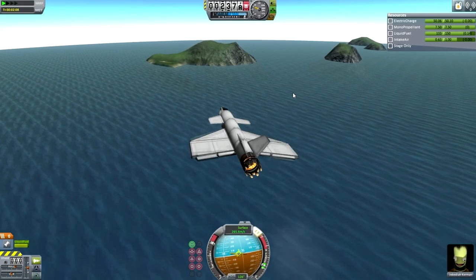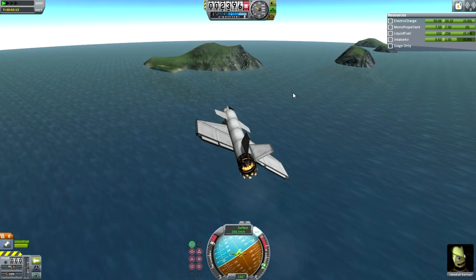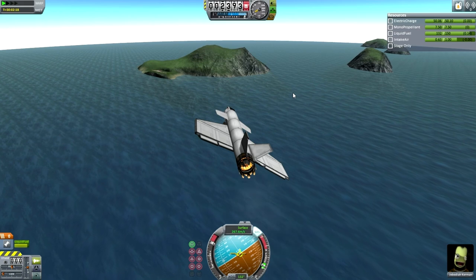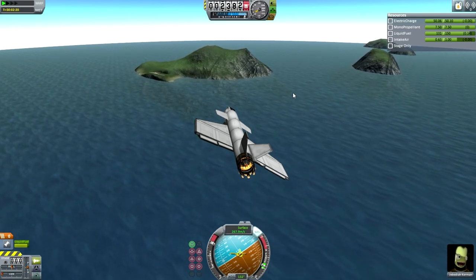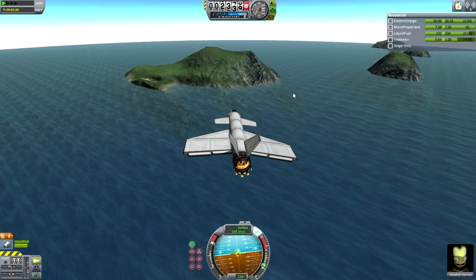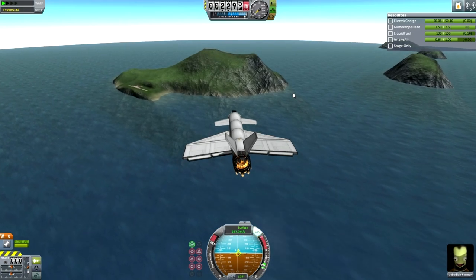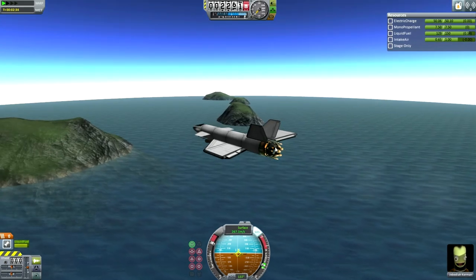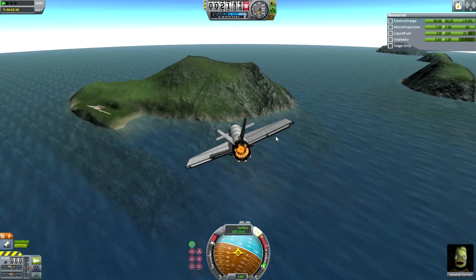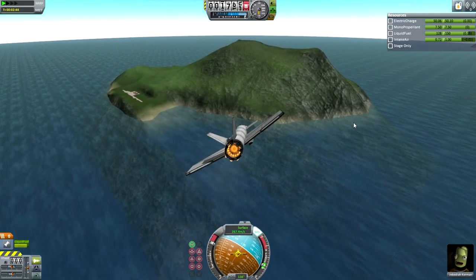It worked fine this time. Basically just focus on keeping your center of lift behind your center of mass. Make sure your wheels are in the right place — don't put them too far back or you won't be able to rotate. You need to put them close to the center of mass, just behind — similar to the center of lift. If you put them too far back you won't be able to rotate the craft to lift off the runway, and you risk scraping your tail or the engine off your tail.